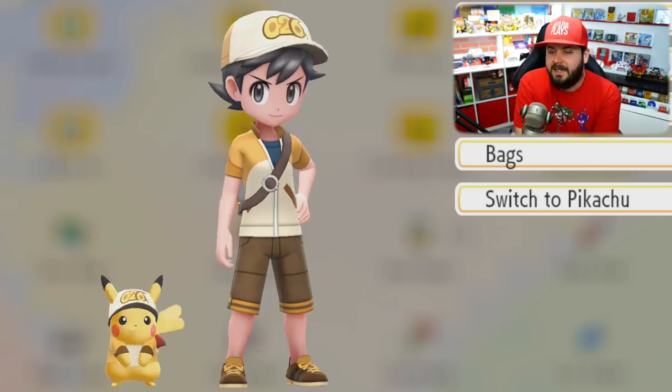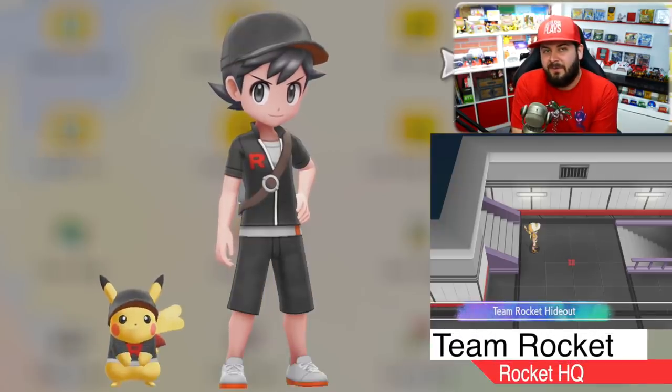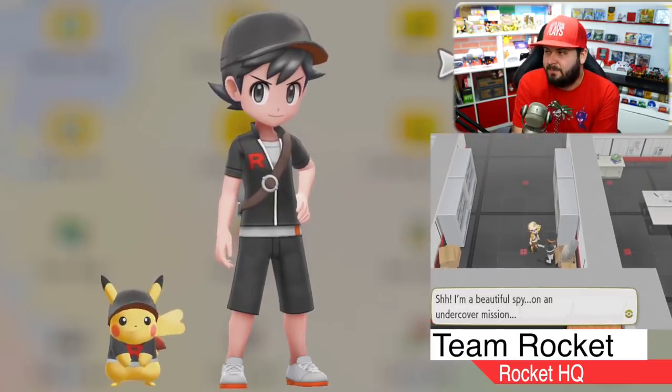It's also worth noting that if you're playing Pokémon Let's Go Eevee, instead of the Raichu set you get a full set of all the Eeveelutions — not just first gen. You get Vaporeon, Jolteon, Flareon, Espeon, Umbreon, Leafeon, Glaceon, and Sylveon.